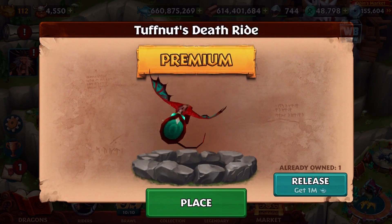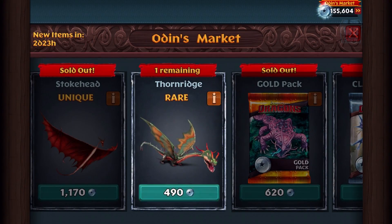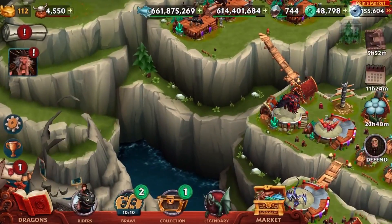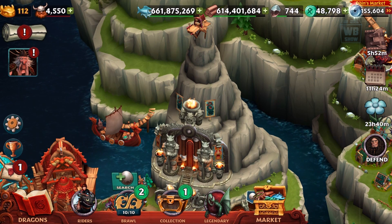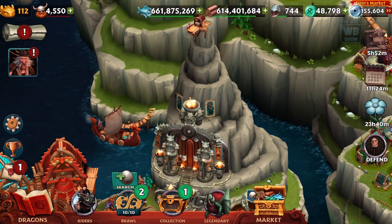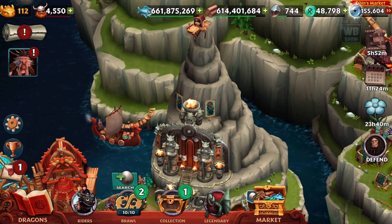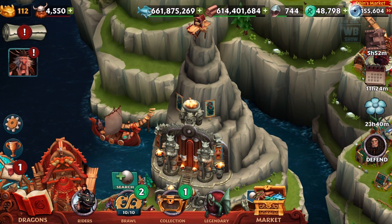I don't need that dragon so let's sell it. Let's go back in here — Odin's Vault. We already have this one too. There's a Thornridge — I'm not sure if I have this dragon, but I probably don't want to pick it up though. All right, that is about it for the Defender's Pack in Dragons: Rise of Berk. We'll be back in the next video — we'll see if there's anything new, but there's nothing new today. Be sure to like the video, subscribe to the channel, and I'll see you guys next time!